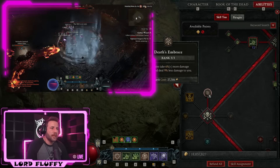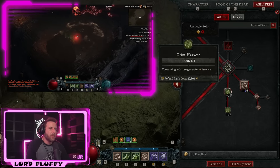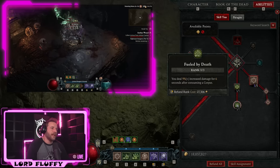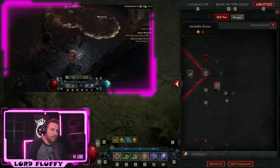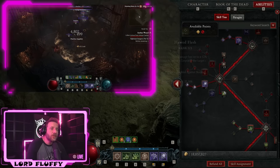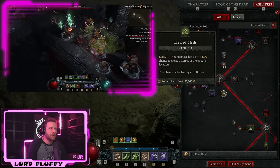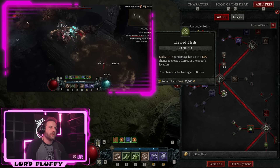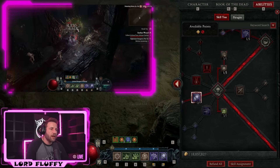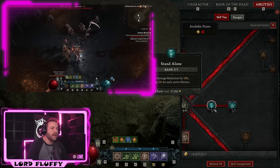We also pick up Death Embrace — six percent more damage to close enemies and nine percent less damage taken, since we're in close range often. Grim Harvest gives six essence per corpse consumed, keeping essence topped up. Fueled by Death gives nine percent increased damage for six seconds after consuming a corpse, which is basically always active. Huge Flesh gives all damage a 12% chance to spawn a corpse at the target's location — doubled to 24% against bosses — and scales with lucky hit. Perfectly Imperfect Balance adds nine percent essence cost but gives 15% increased damage.